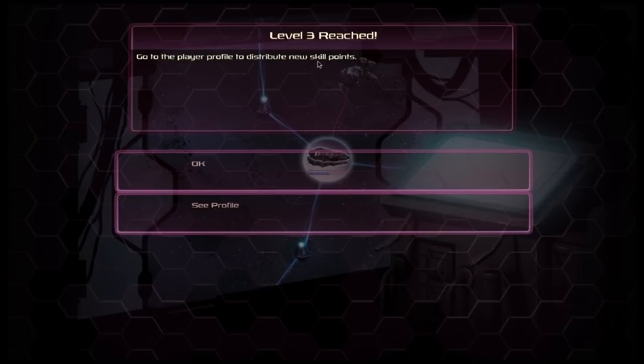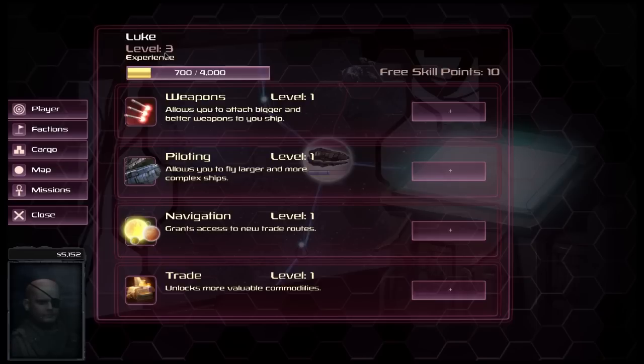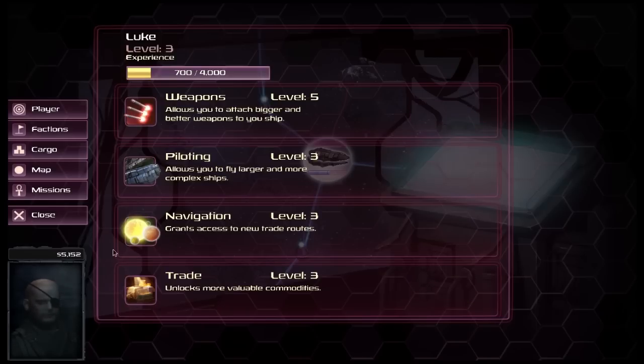We start off at level 1, and because of that successful fight we've managed to achieve two levels all in one go. We can click OK to skip past it or go see our profile. We're now at level 3 with 10 experience points — you get 5 experience points for every level. We've got four options we can put points into, and we're going to put a couple into each of the different skills and increase our weapons by a little bit more.